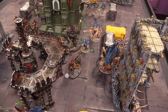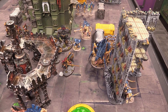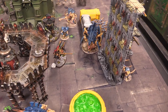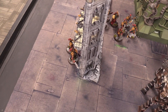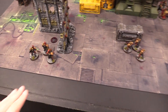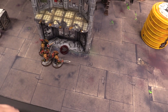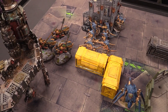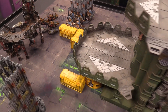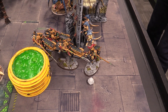Back on the other side of the board, the Hive Tyrant swings into the bikes — one less attack due to Shadow Keepers. Hitting on twos, strength ten — wounding on threes. The sword generates four mortal wounds in addition to regular hits. Josh is out of command points and cannot reroll. Four mortal wounds plus regular damage — this is going to be significant for the remaining bikes.